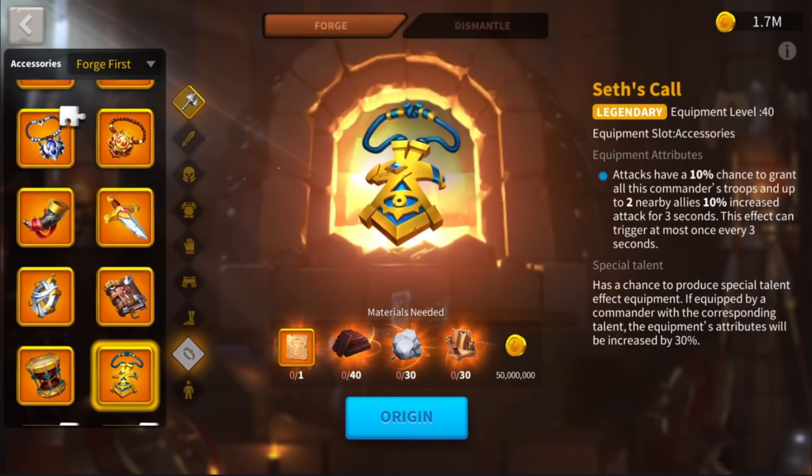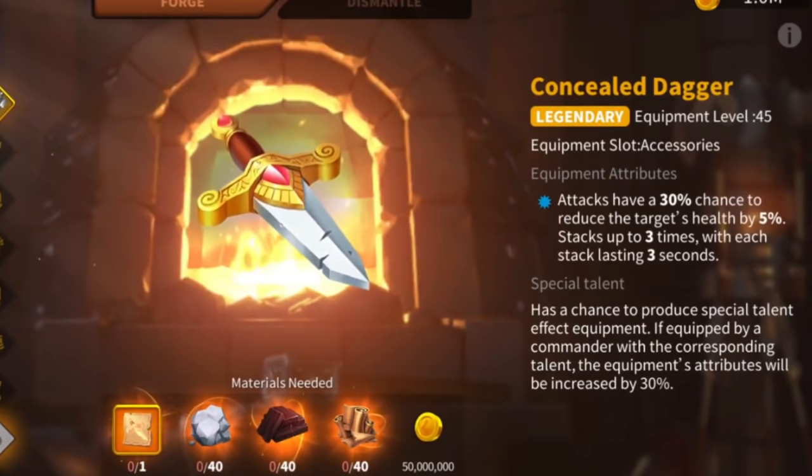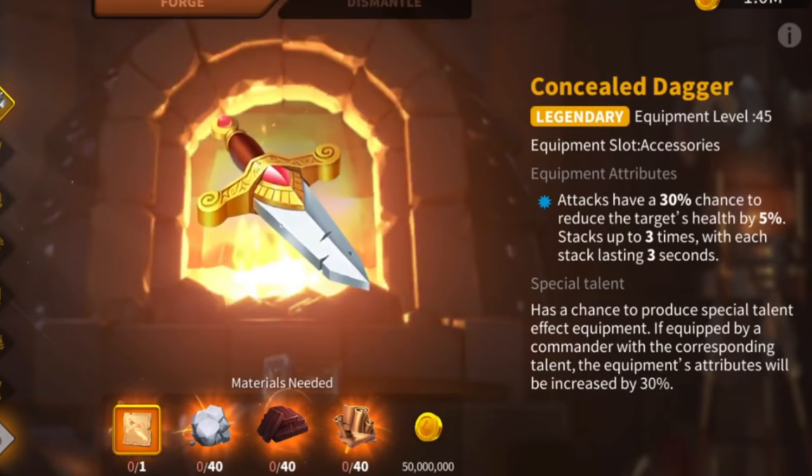The Concealed Dagger — probably my favorite accessory. Attacks have a 30% chance to reduce the target's health by 5%, stacking up to 3 times, with each stack lasting 3 seconds, and there is no cooldown. I've already made a video about the Dagger's mechanic, but I'll recap it here briefly so you can save this video and rewatch it later if you have doubts on any of the accessories.